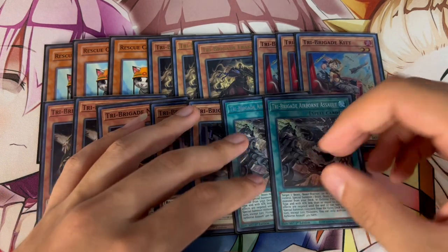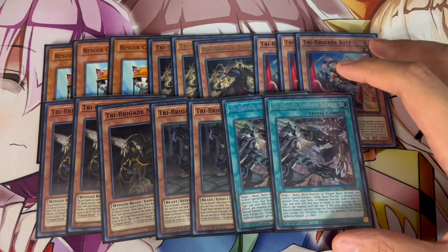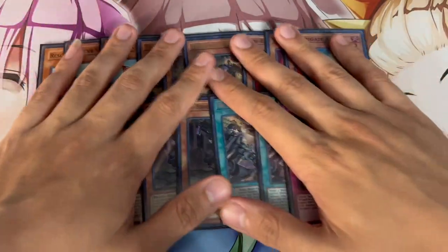Airborne Assault also lets you extend if you need to, and it lets you get a stun card — because at the end of the day, this is more of a stun build of Tri-Brigade. So it does let you get to one of those stun cards that helps you win games. We're playing two Airborne Assault, and then we're playing two Tri-Brigade Revolt.